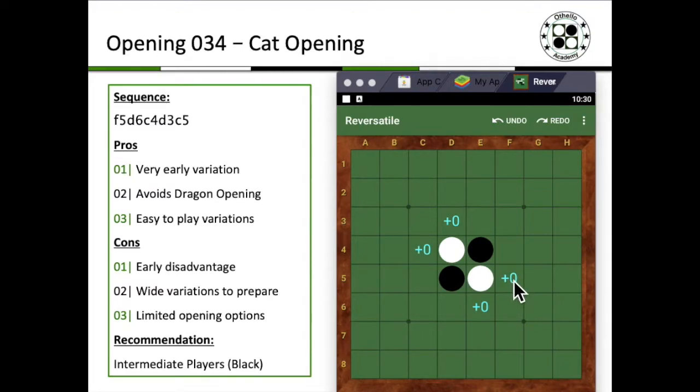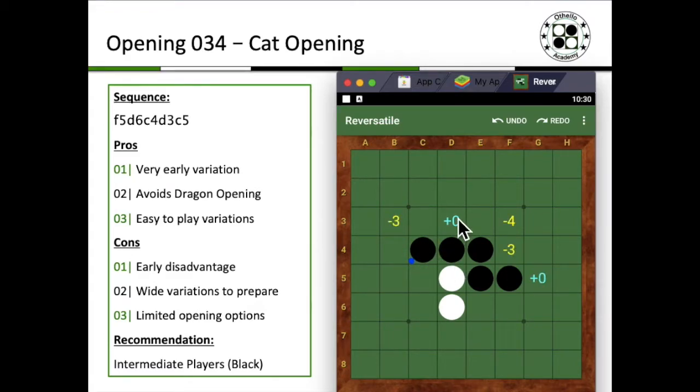Let's run through the sequence. F5 is the starting move, and d6 would be the perpendicular variation. The typical main branches are c3, which is a diagonal cut to the tiger-rose-bill, and c4, which is the cat opening we're talking about today. So this is c4, and then in response we're going to talk about the d3 opening. Instead of going to c3, which leads back to the tiger-rose-bill variation, you jump into c5 — and that kickstarts the cat variation.